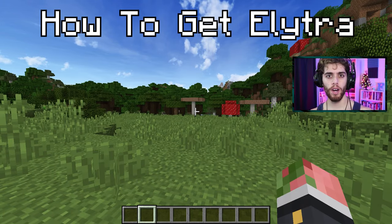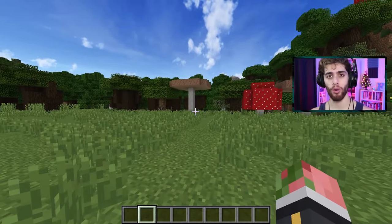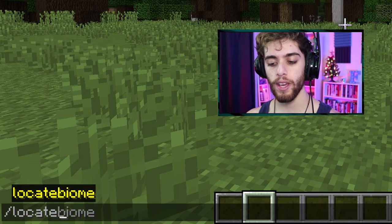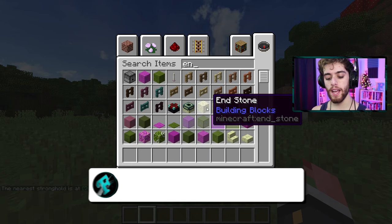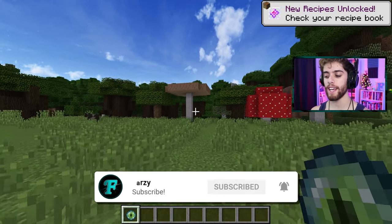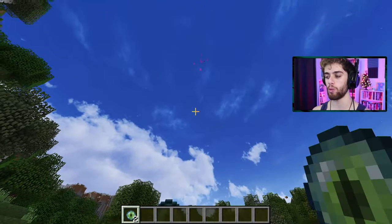First off you're gonna want to find a stronghold. Hopefully you already have one in your world, but if not there's a helpful command called slash locate - spell it correctly - slash locate and then you can type in stronghold, hit enter and there's the coordinates. If you don't want to do that little cheaty cheat, you can take out some eyes of ender, throw them in the sky and follow where they lead you and eventually it'll take you to where the stronghold is.